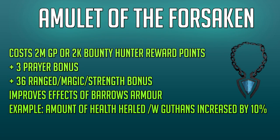Next up is the Amulet of the Forsaken. This amulet costs around 2 million GP on the GE, or 2,000 Bounty Hunter points if you were to get it yourself. It gives you a plus 3 prayer bonus and a plus 36 style bonus to ranged, magic and strength — again a hybrid amulet. This amulet improves the effect of the Barrows armor. In the description below you can find a link to the wiki showing what bonuses it increases for each Barrows armor set. For example, the amount of health healed while using Guthan's is increased by 10%.